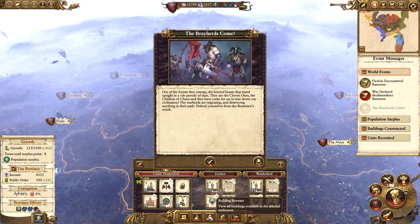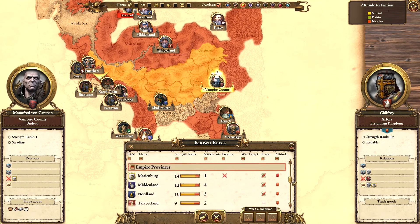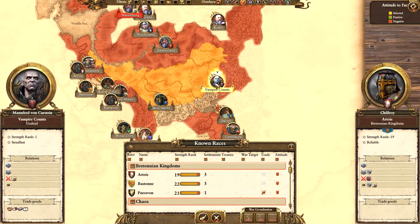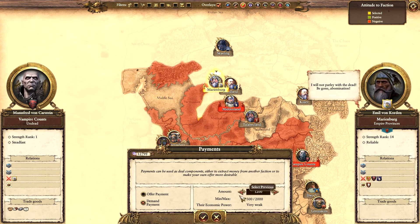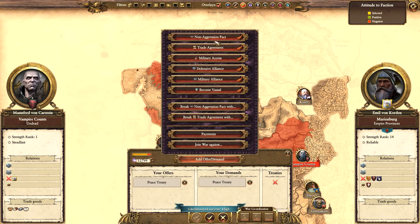It looks like Marienburg are roaming currently. I don't think they have any provinces unless that's the one up there. They own Dieter Scherfen, so maybe we do want a peace treaty because that's just going to get annoying otherwise. We'll take as much money as we can - we can barely get any money from them, but I still think it's worth getting the peace treaty.